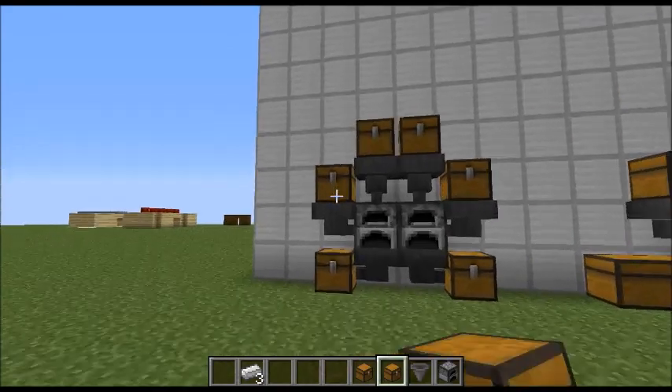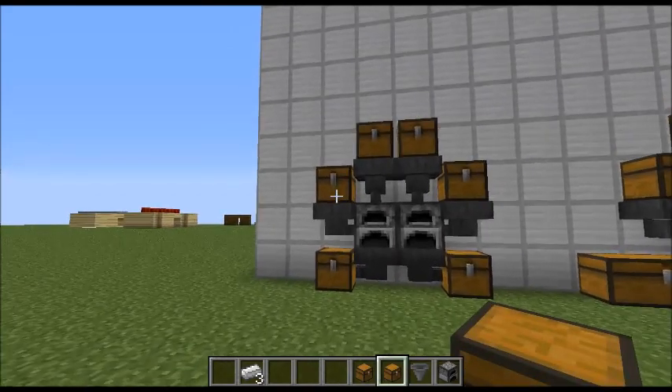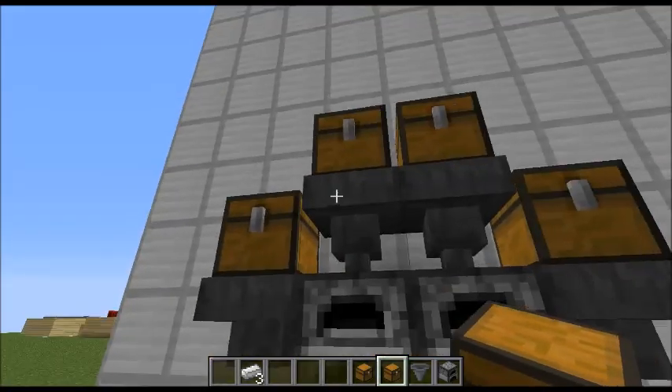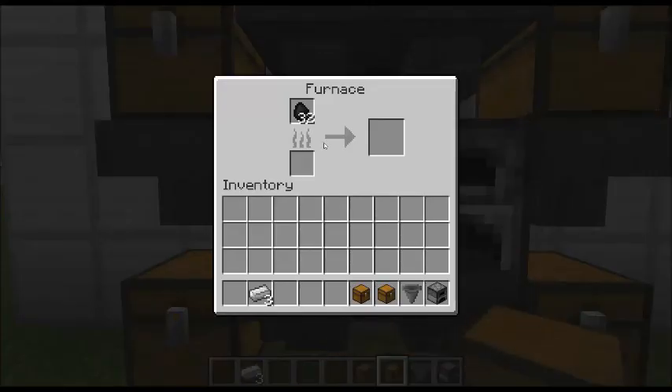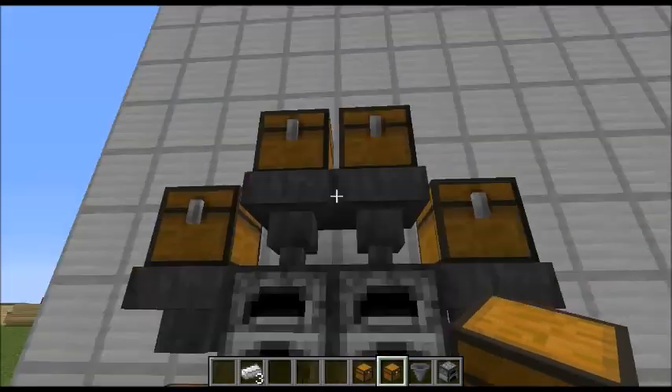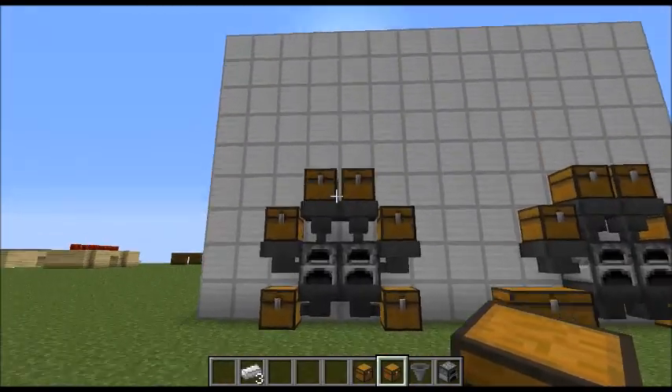So again — my bad, my bad — you put the coal in here, iron in there. Remember, the iron has to come from the top, or the coal is going to land in here and you need it down here. So make sure the coal is on the side and the iron is at the top.